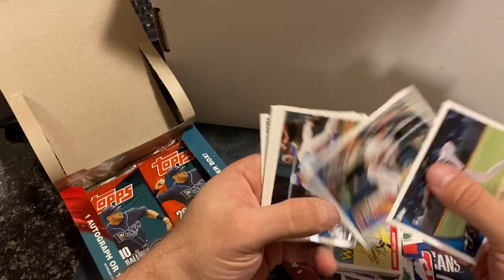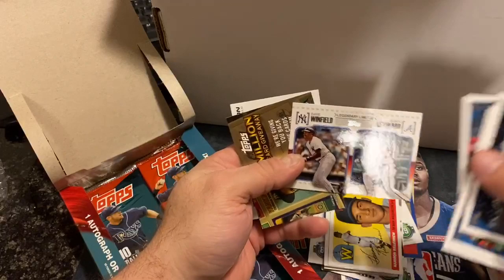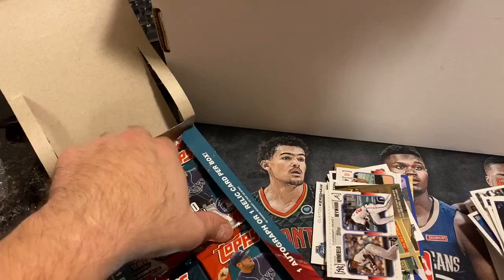Pack eight: Kevin Gregg, Rick Ankiel on the Braves, Blomquist, Brian Matusz, Jose Bautista, Mark Kotsay, Yadier Molina, Winfield and Heyward, a Million Card Giveaway, and Josh Hamilton.